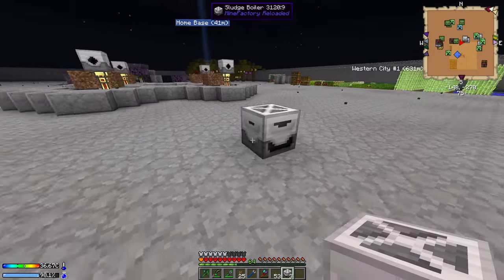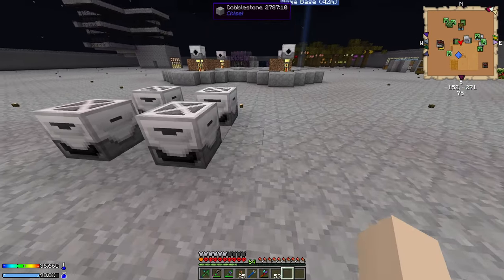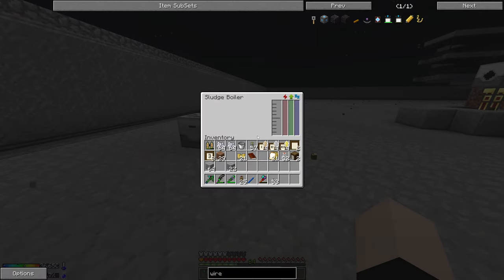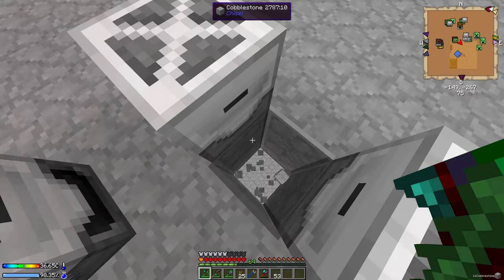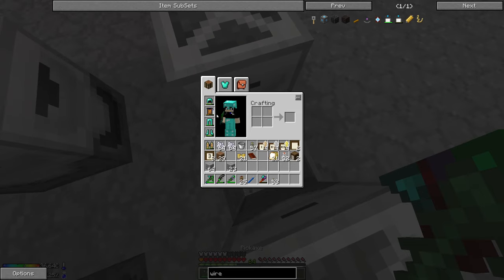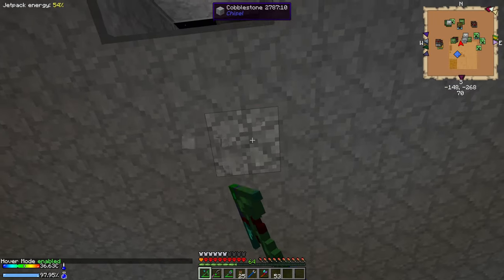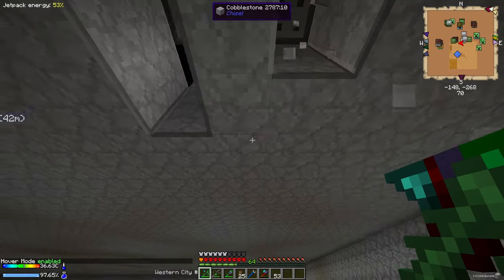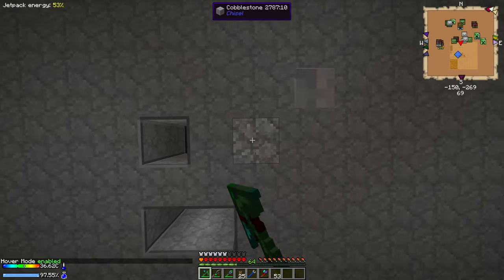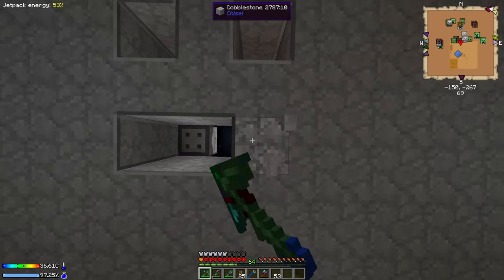As you can see here, I'm putting in sludge boilers because sludge is a byproduct when you use harvesters - you need to take the sludge out of them. The good thing about sludge boilers is that you get a variety of outputs, like netherrack, mycelium, clay, dirt, and sand. I wish I would have known about this earlier, but oh well.